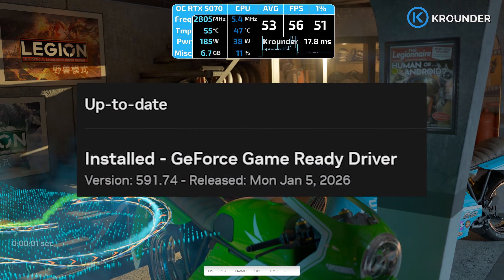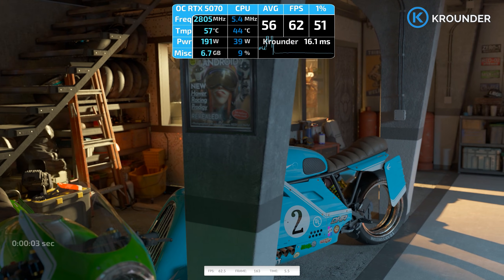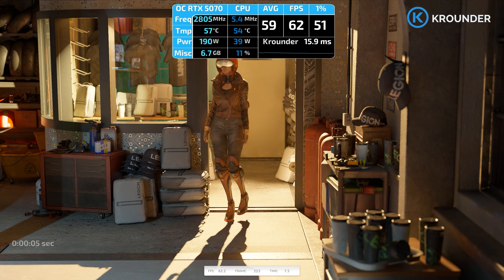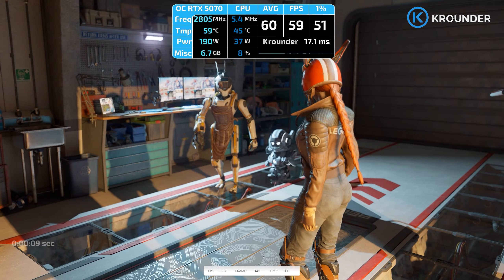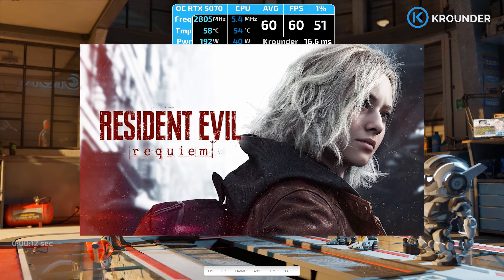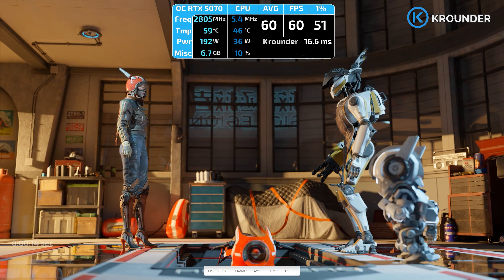NVIDIA just dropped driver 591.74, and if you're still running anything older than 590, you're about to have a bad time. Not because your games won't work, but because every new game launching this month is going to tell you to update drivers. Spoiler — yes, you actually do this time.